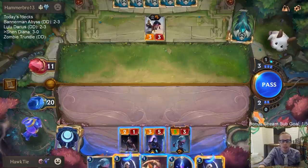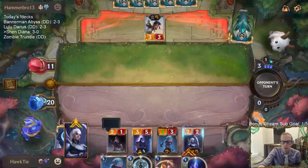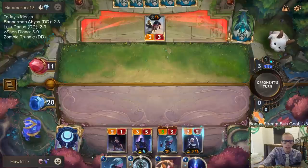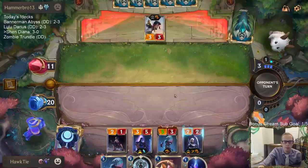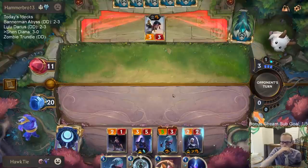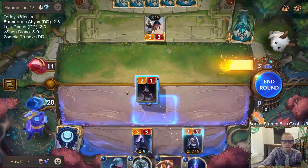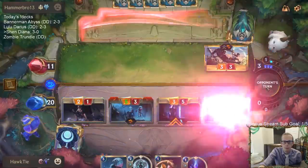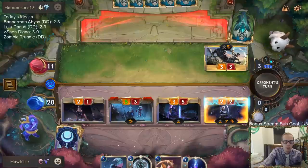They played it in response — you can find another one. Playing Diana with Challenger, so we get to support with Barrier and Challenger again. We can attack for 10, one point off. They don't have to use the spell to protect Fiora.